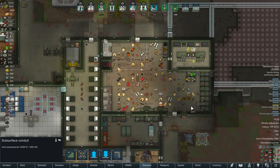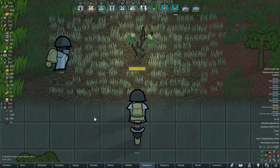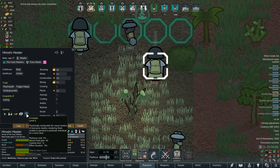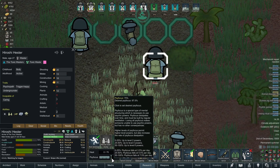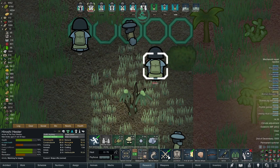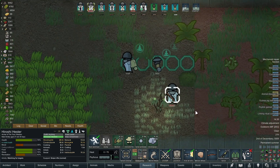Hiroshi is still recovering from the murderous rampage where he decided to betray his entire colony of friends and family. Despite that, he's over here gaining in his psycast level — what'd you get buddy? Invisibility! That's actually a nice spell — it says he manipulates the visual centers of everyone nearby rendering them unable to perceive a particular individual, so you can use it on other people. I'll up his psyfocus a bit. I'm pretty sure you can still shoot while invisible in this game — it's not standard D&D rules.